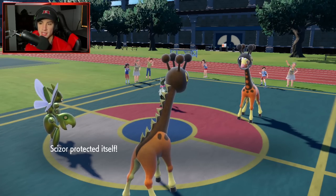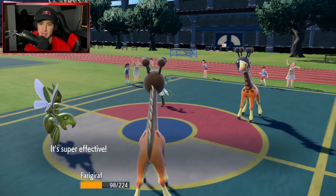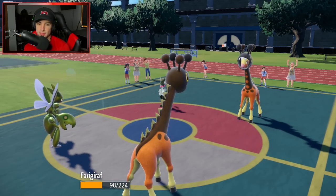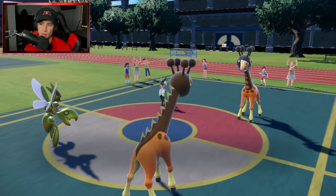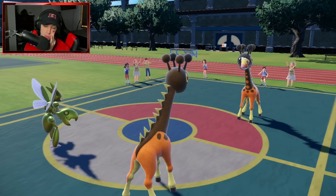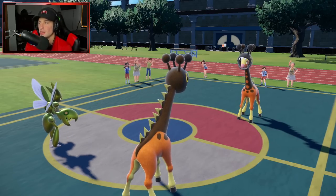I'm going to try to Hyper Voice to get rid of Meowscarada and do some damage to their Farigiraf. They knock off again — big time damage. My Farigiraf doesn't go first but I blocked that shot. Hyper Voice comes out, chips up some nice damage. One more should be able to pick up the KO, but their Farigiraf might be able to KO us. If only I could Bullet Punch — I hate Armor Tail, it's legitimately one of the best abilities in the game.